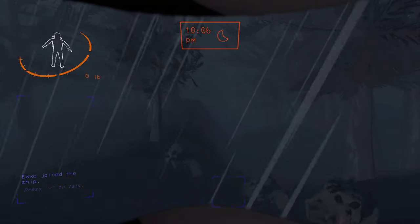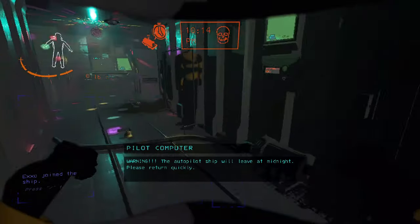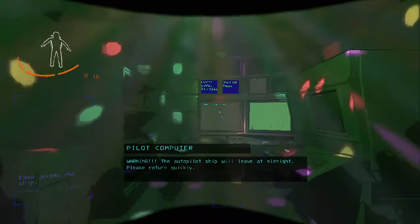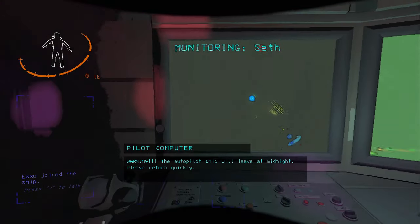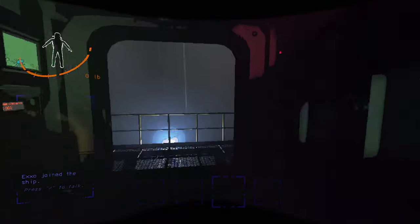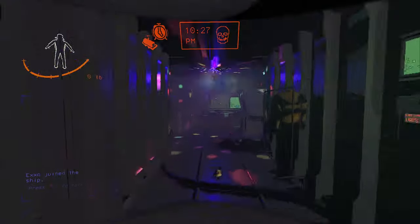Another way you can kill a giant is by getting it struck by lightning while on a stormy moon. The best way to do this is to lure him to your ship and then place a bunch of conductive items to use as lightning rods to strike right where the giant will be standing, so that he gets absolutely destroyed.